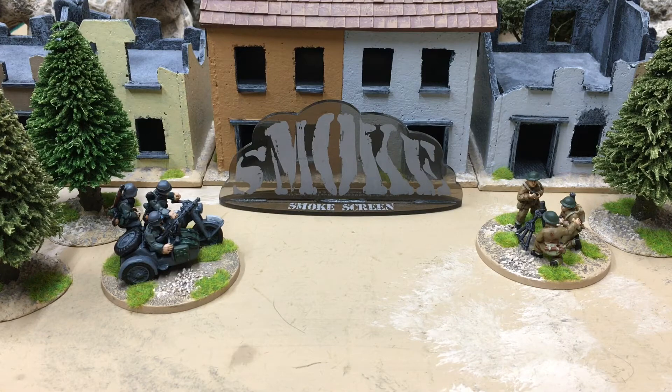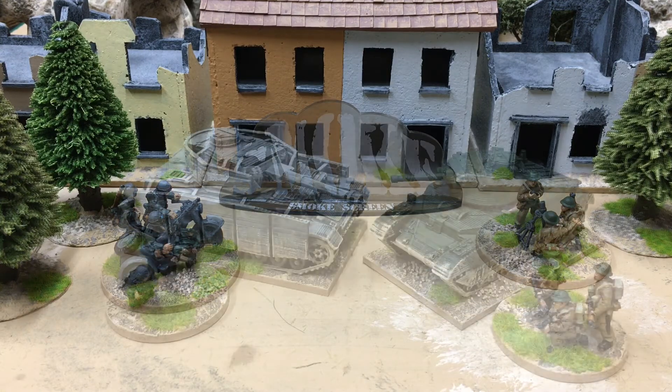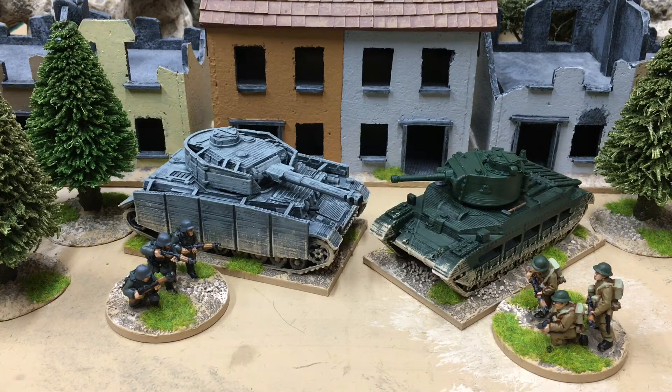As you'd expect, smoke blocks line of sight so it stops people shooting at you. It lasts until your next initiative — you call it down when you're the active player, put it on the table, your turn continues, the initiative will swap at some point, it'll stay there for your opponent's entire initiative turn, and then at the beginning of your next turn it will be taken off. That's about it for indirect fire.